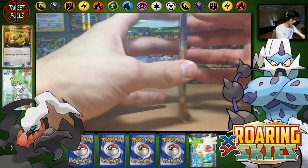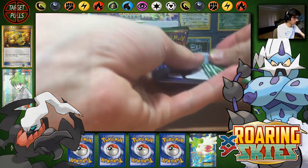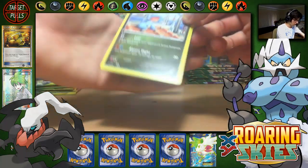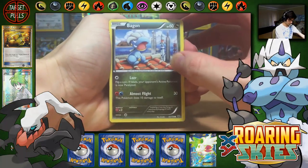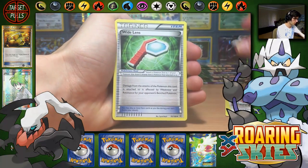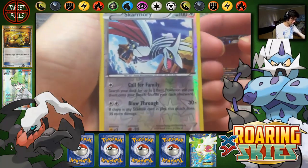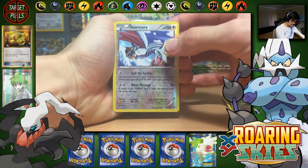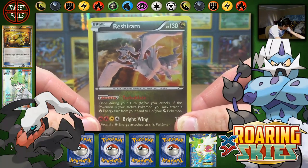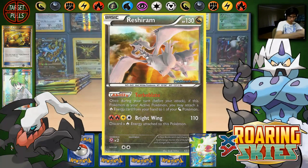Pack number 2 — Rayquaza, Mega Rayquaza. Starting off with Bagon, Binnacle, Gligar, Meowth, Spearow, White Lens, Shelgon, Mega Turbo — that's a Skarmory Reverse Rare — and we have a Reshiram Holo with Brightwing.